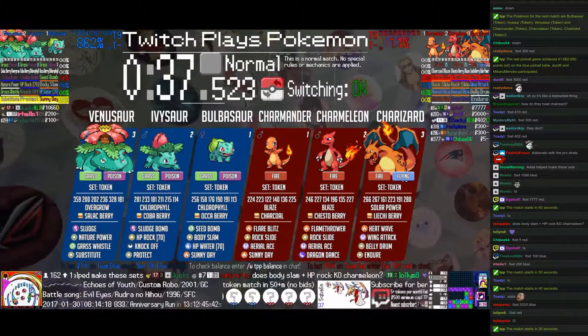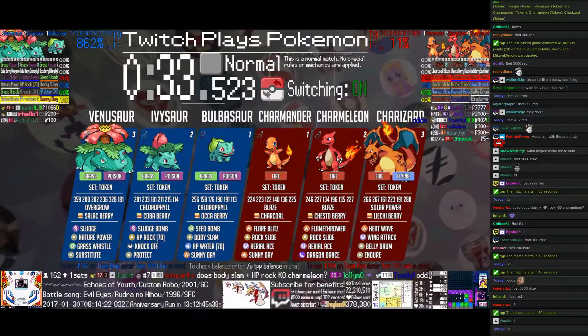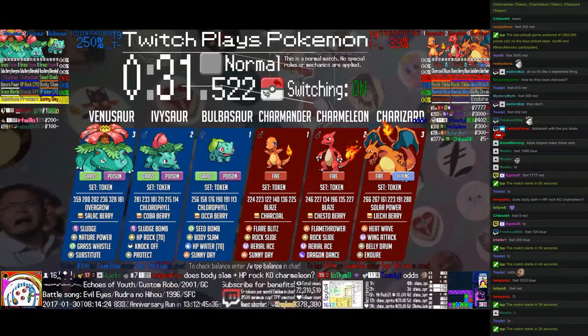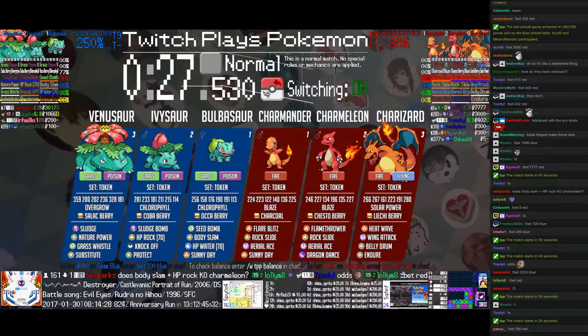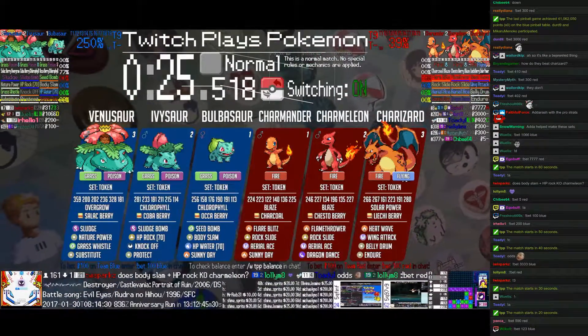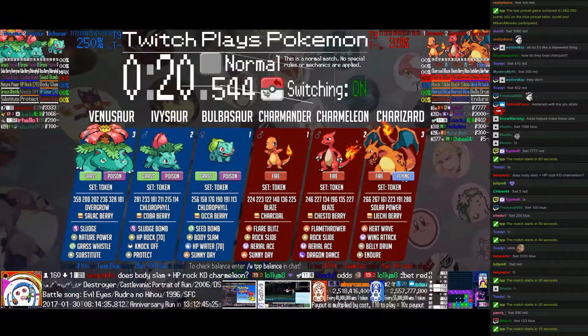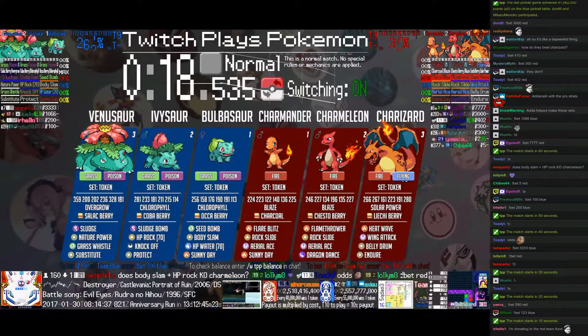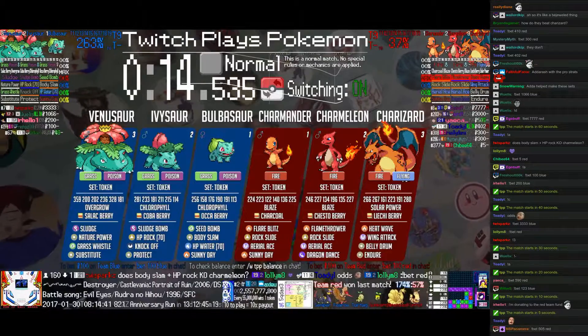Anyway, Bulbasaur will be outspeeding Charmander and can use HP Rock. Meanwhile, Sunny Day will still be up and I'll outspeed the rest of Red's team as well. So Red will probably want Charizard out, because Ivysaur is slower than Charizard even after its Chlorophyll boost. They can one-shot Ivysaur in the Sun.